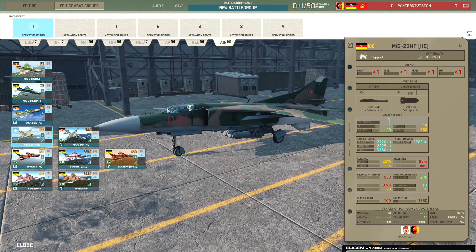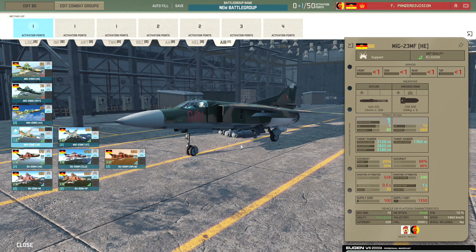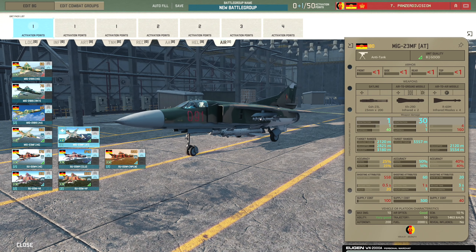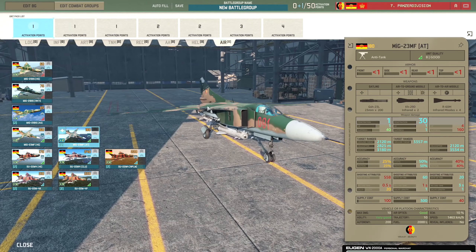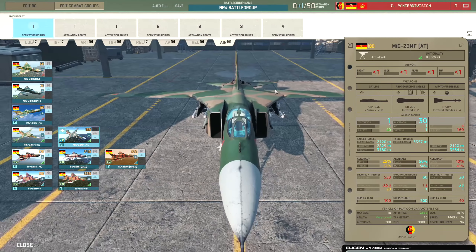I'm not sure what the bombing layout of the MiG-23MF is - whether they drop together or in a line - that will definitely determine how effective they can be. Then there's the MiG-23MF-80 which currently comes with the KH-29Ds. I believe the MiG-23 in real life couldn't use these, so we might see that change.